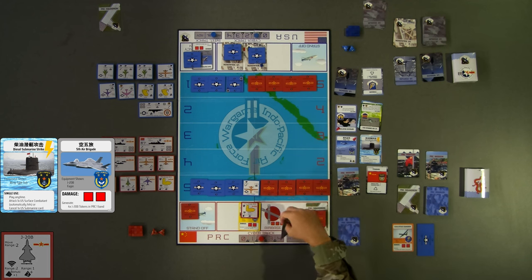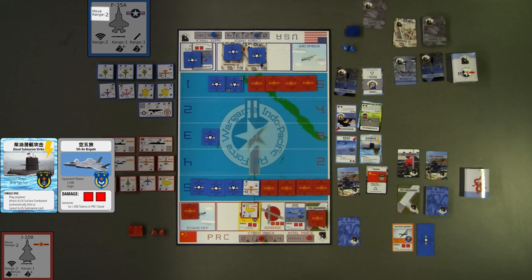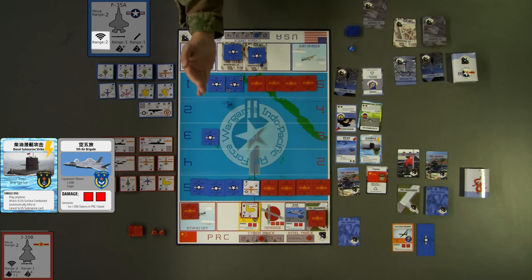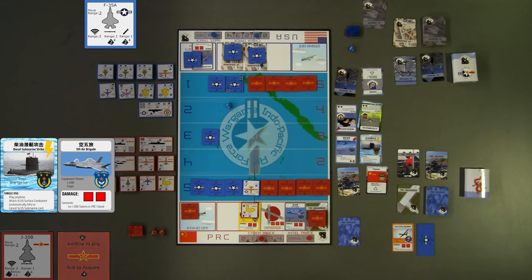For blue's turn 4, they decline to play an enabler card and proceed directly into a Move Acquire Shoot sequence. Since the F-35 has a move range of 2 bands per turn, blue's first action is to move one F-35 token from blue band 1 to blue band 3. Next, since the F-35 has a radar range of 2, the blue player rolls one die to attempt to acquire the J-20 in blue band 5. Since the J-20 is a stealth aircraft and the F-35 radar offers no acquisition roll bonuses, the blue player must roll a 4 to acquire the token. In this demonstration, the blue player rolls a 3, and the J-20 cannot be attacked this turn. The blue player declines their attack option and ends turn 4.